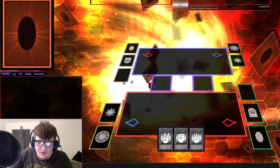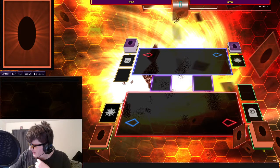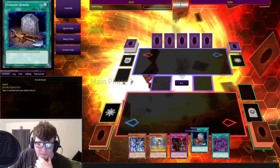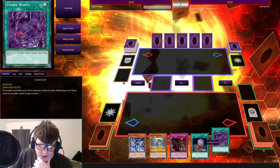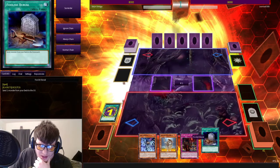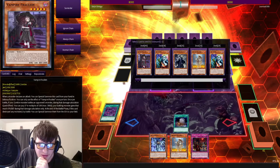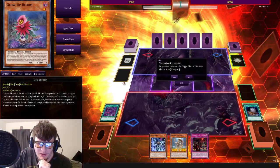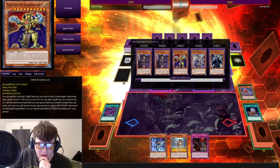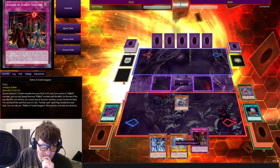I wonder what you're playing. I don't know, I think I might be playing zombies. My cats are being hyperactive right now. Am I going first or are you going first? Activate Zombie World. Activate Premature Burial. Only turns off like half my deck. I'll send a copy of Glow-Up Bloom, activate its effect.